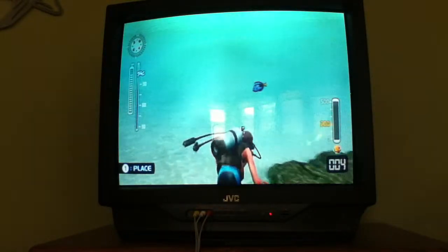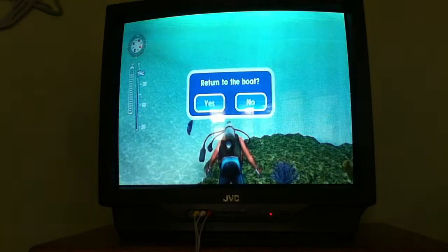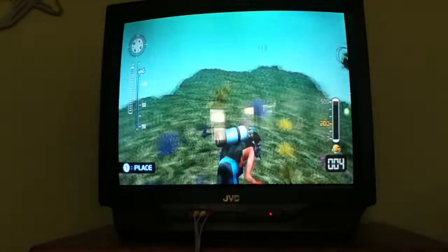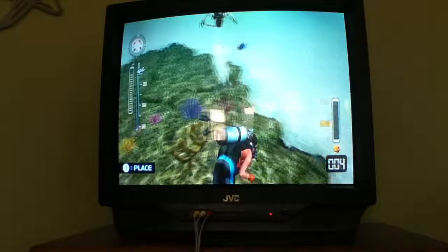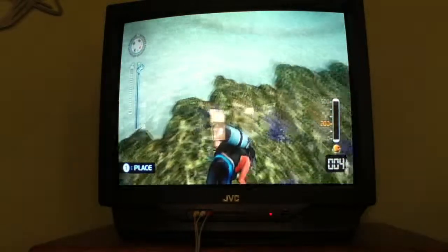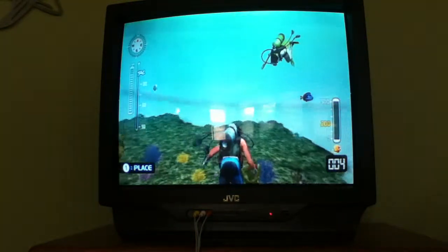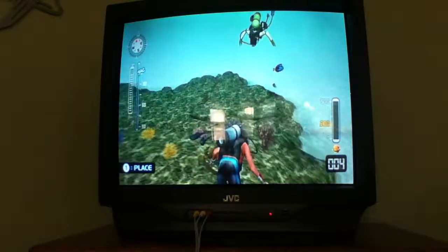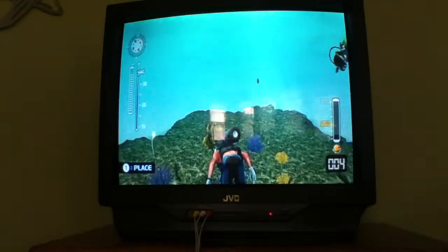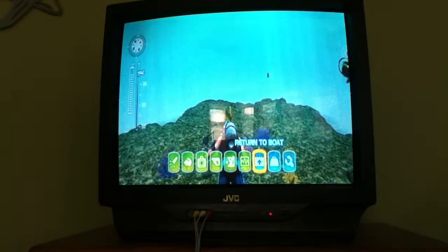That looks like it. So I guess we can go back to the boat now, and we'll end by looking at the table as usual. That's basically what the private reef is — you place coral on an empty patch of sea bed and fish will gradually come. Once you get to 200 — you can see that's in yellow — that's our goal. You can start releasing fish when you get to certain numbers, so right now the goal is to get to 200.